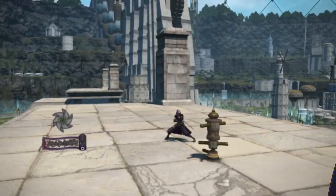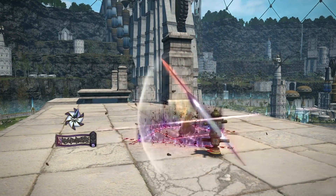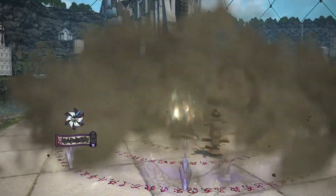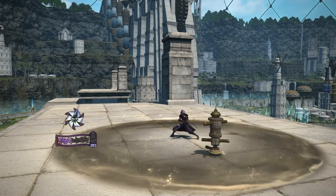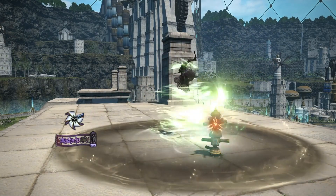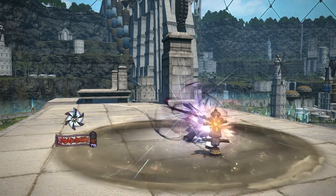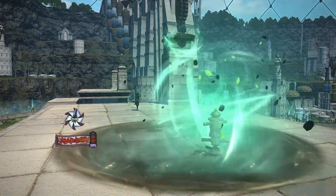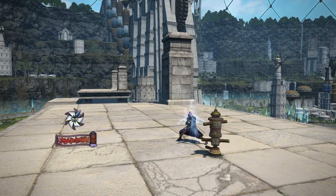Ninja has quite a few changes. Shadow Fang is gone so the Damage over Time ability is removed. The new ability lets you apply the Huton buff to yourself, which is great for downtime so you don't waste a Ninjutsu usage on just reapplying Huton. We have single target combo, Mug for gauge, Bunshin to summon the clone, Aeolian Edge, Armor Crush, and Shukuchi for repositioning. There's a new skill that also gives Ninki gauge, and Raiton, Huton, and Doton all seem to have extra actions.